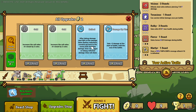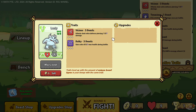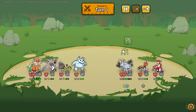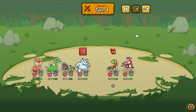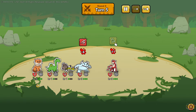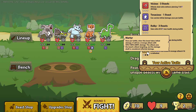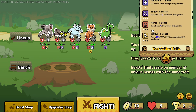After taking damage, deal 30% of the damage taken back to the enemy that dealt the damage. Does not trigger. You're a 9/4. Ta-da - we win!